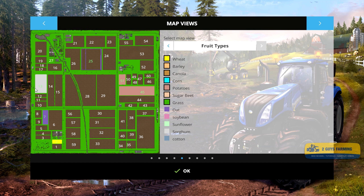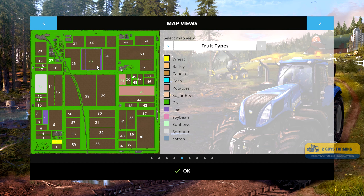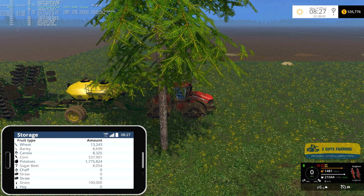I also need wheat for the seed master for seed. Field 13 has sorghum, field 45 has been harvested - it was oats. I think I'm going to plant wheat on 7 and 51, plant sorghum on 25, and I'll figure out 45 later.